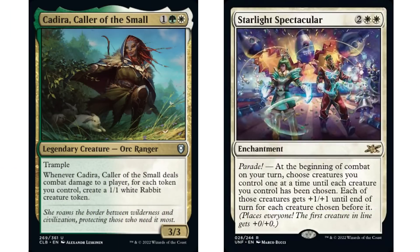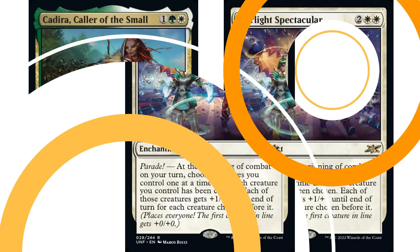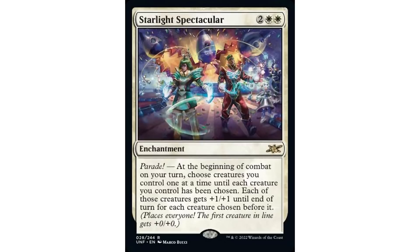Of course you don't have to attack with them all. Using Kadira as an example - this is a fantastic fit in that deck because it works particularly well in a go-wide and also go-tall strategy. If I have three rabbit tokens in play, I choose those first, and then my commander being the last choice gets +3/+3 - making my commander a 6/6 with trample. That seems pretty darn good. It's sort of a divided anthem where I'm choosing the creatures, and I think this card is for sure going to see play in the format.